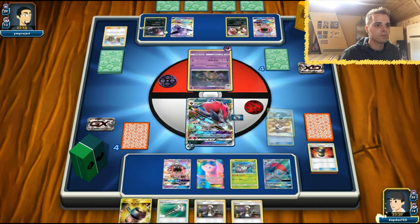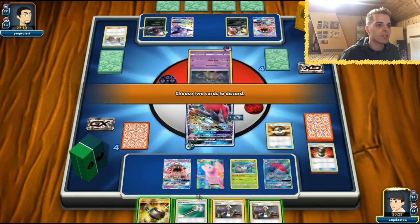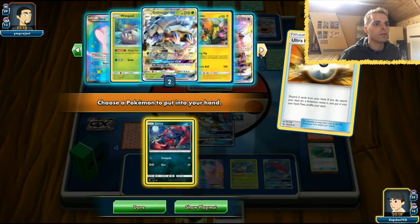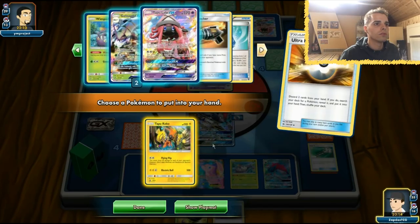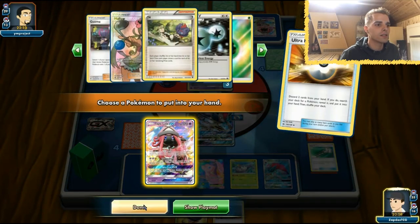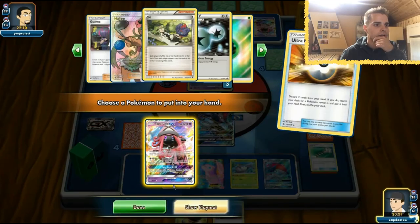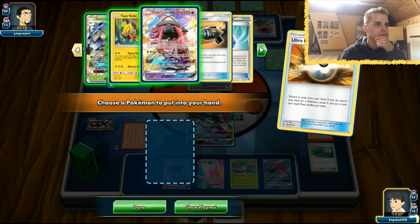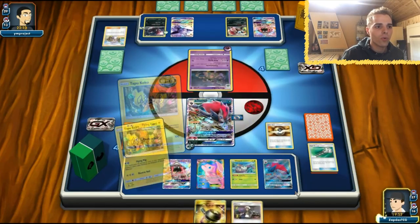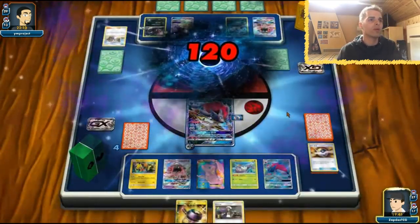How many Guzmas in the prize cards? Zero — comfortable getting rid of one. Enhanced Hammer is very very good so let's get rid of the Field Blower instead. Here comes our final Pokémon on the bench — going to be Tapu Koko. Without draw support, Tapu Lele for a draw supporter could be nice. We can also Mellow. Let's get Tapu Koko — with Guzma we have free retreat, so it'll work out pretty well. Let's get rid of that Garbodor.